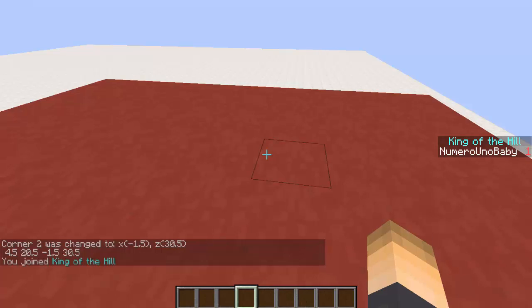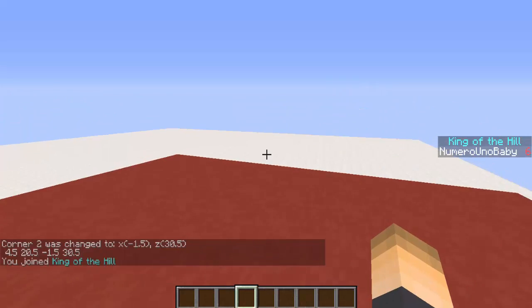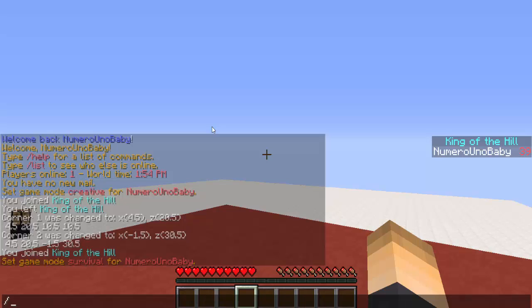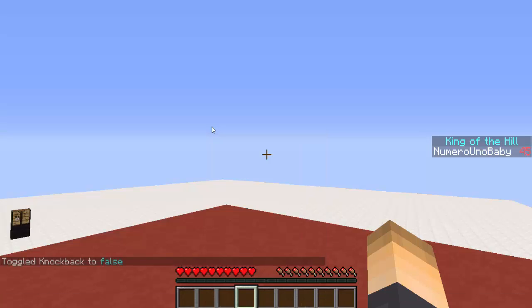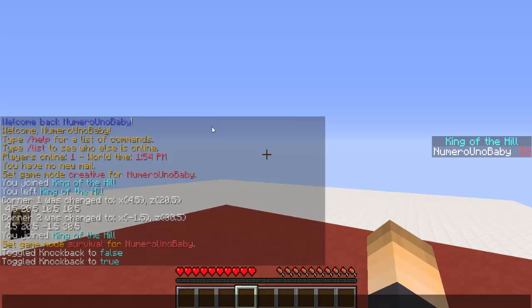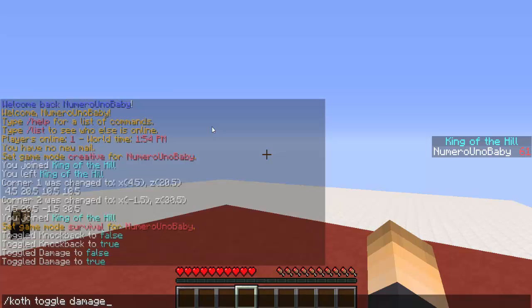Now we've joined the King of the Hill. There's an awesome scoreboard that appears on the right showing how long you've been on the hill. There are three things you can toggle: whether knockback is dealt, whether damage is dealt, and whether you gain XP while on the hill. To toggle knockback, type /koth toggle knockback. You can do the same with /koth toggle damage and /koth toggle xp.